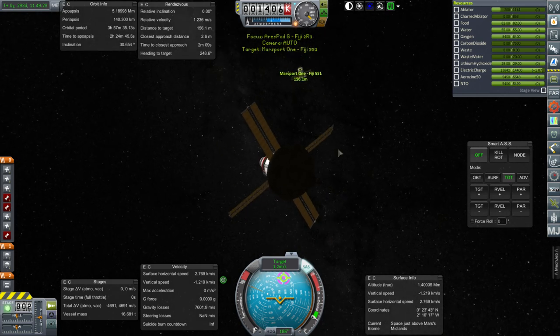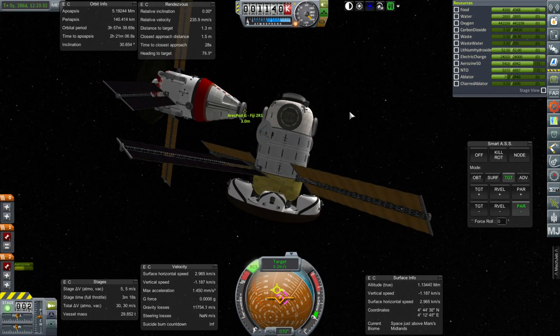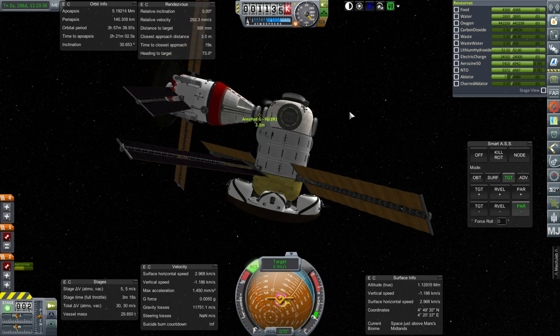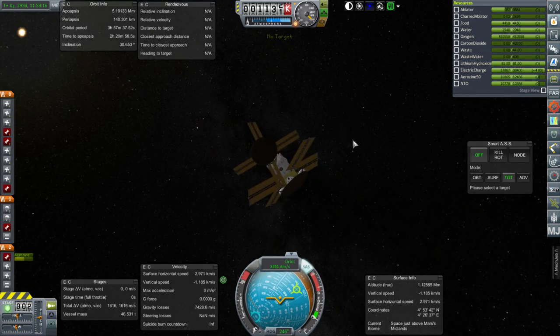We're not dumping the heat shield unless we have to. Closest approach distance is now just 2.4 meters and we're approaching on the docking port. I'm hoping there won't be any problem keeping the solar panels out. It's all very tight, but it's all docked together — at least this part. Now we've got to get Ares Pod A onto all of it.